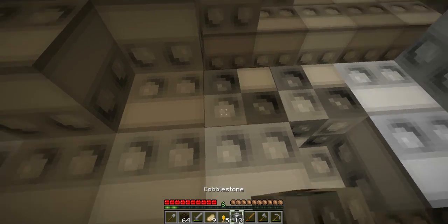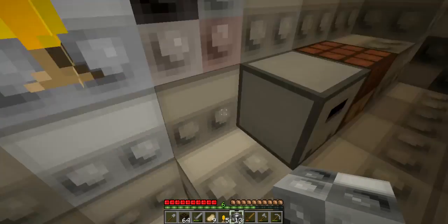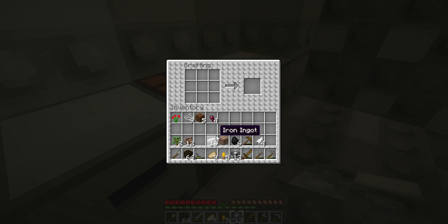Cobblestone. What's in our furnace here? Let's go ahead and make — let's see, we have 16. Let's make a sword. I guess we need sticks first.